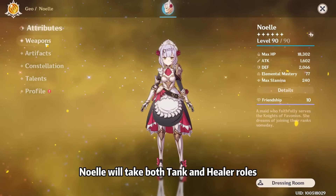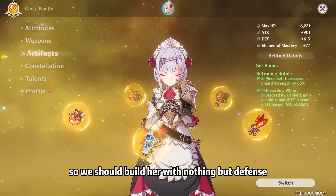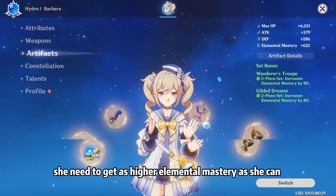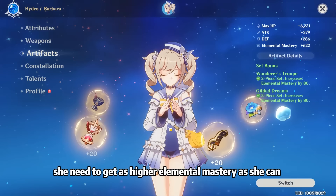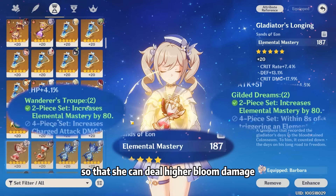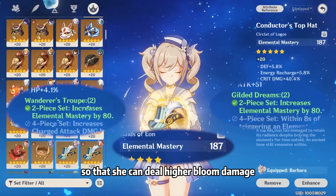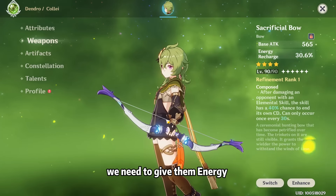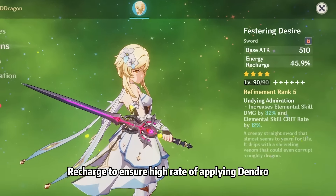In this team, Noelle will take both tank and healer roles, so we should build her with nothing but defense. For Barbara, she needs to get as high elemental mastery as she can so that she can deal higher Bloom damage. For Traveler and Kale, we need to give them Energy Recharge to ensure a high uptime rate of Dendro.